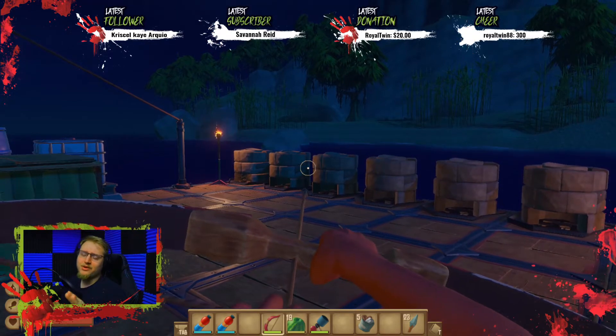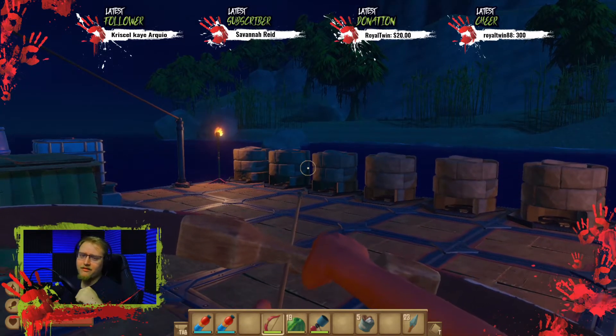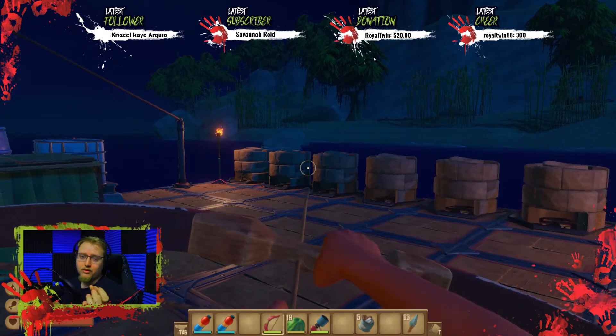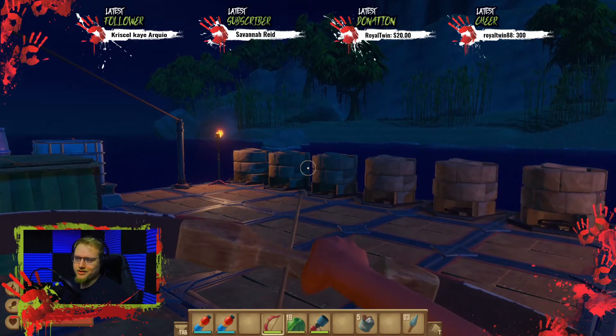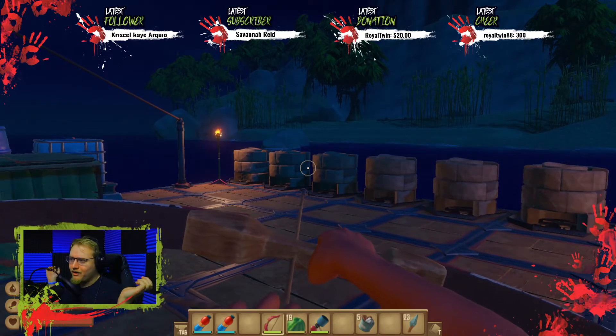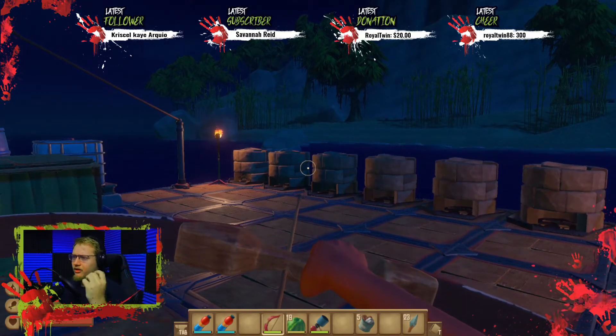So the three achievements I'm going to be showing you guys how to get today super quick — all you guys have to do is download this Raft world. The link is down in the description below through Mega. If you guys don't know what Mega is, it's a file sharing website. You guys can scan the files — I don't know why I would ever try to hurt you guys, because then that would hurt myself in the long run.